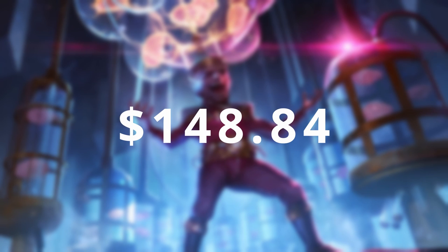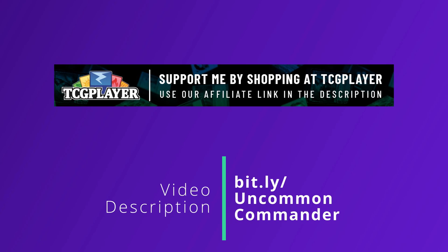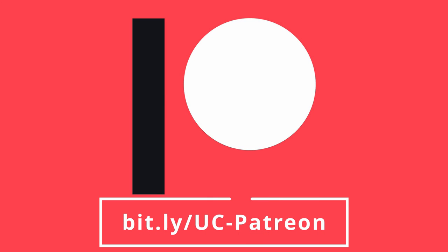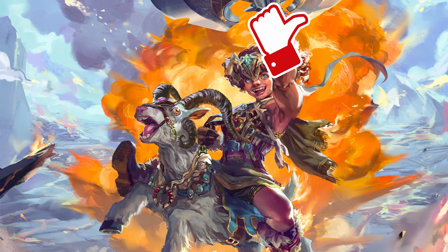This deck did get a little pricey compared to most decks I build on this channel, as Ragavan costs over $60 on the day I'm writing this script. So I went with a budget of $150 that excludes our commander. I was able to find this deck minus our commander for $148.84 if buying from TCGplayer. If you are, please consider using my affiliate link found in the video description. You can also support me at my small Patreon page, also linked in the video description. If you enjoy this video, please remember to tap that like button, and if you're new here, I'd be honored to have you subscribe.